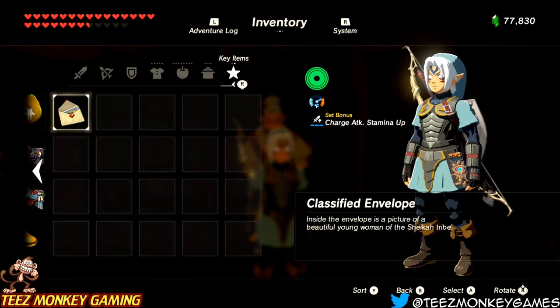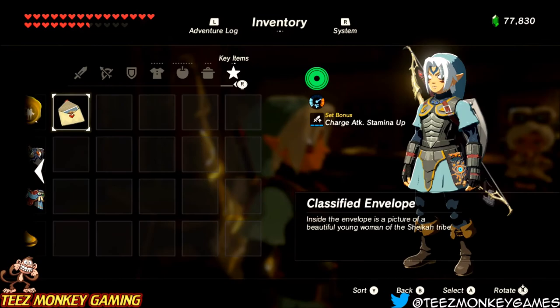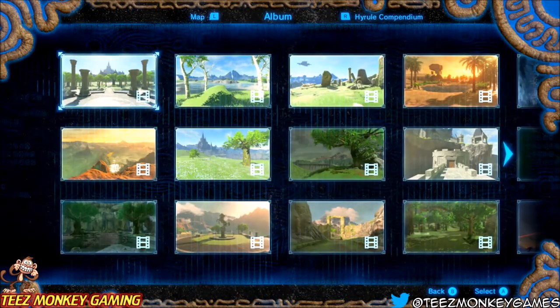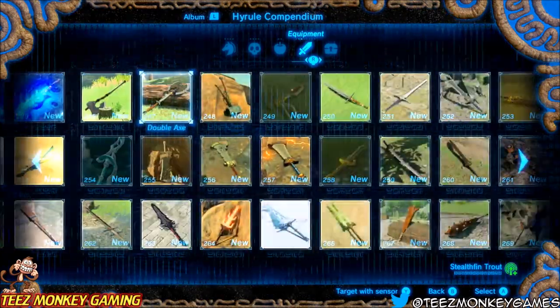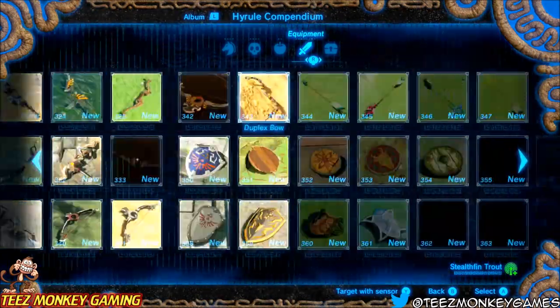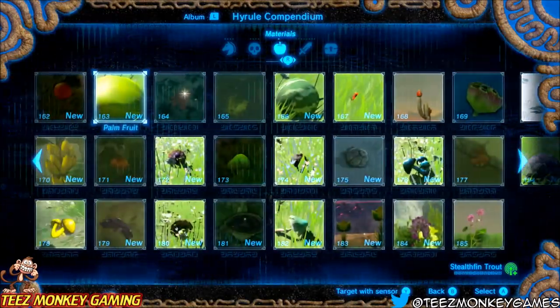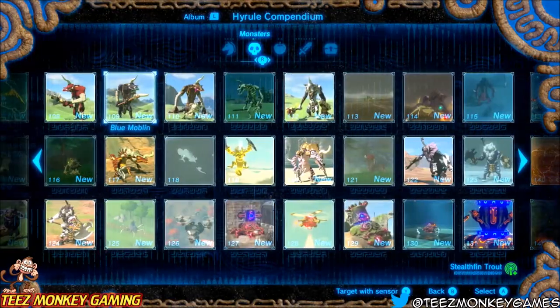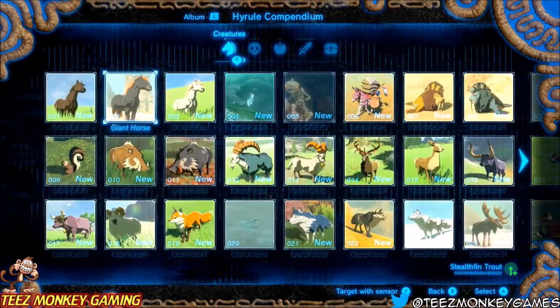And that's basically all it is — that is how you complete the Hyrule Compendium. You can see we can go into it here and we have collected every single picture possible.